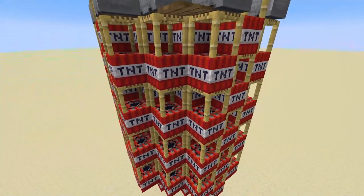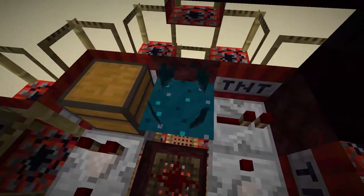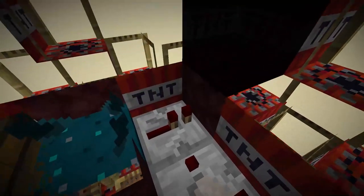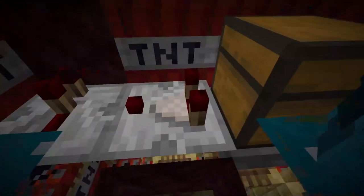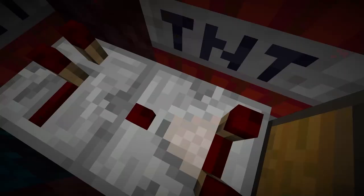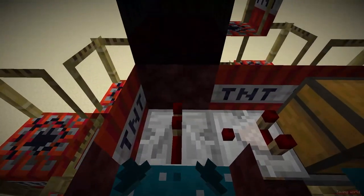So the way this bomb works is actually quite simple. Inside we have a basic skulk sensor system — if the skulk sensor activates, it will activate this repeater, which will then cause the TNT minecarts above to explode. However, there is something that keeps it from exploding when you're building it, and that is this chest and comparator. When you're building, this redstone dust will be powered, which causes the hoppers to lock, and these chests will be filled with items that then activate the comparator and lock the repeater. So even if the skulk sensor activates, it doesn't send a signal out to the TNT minecarts.